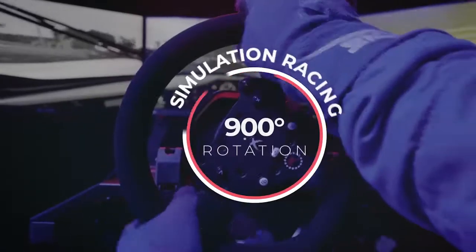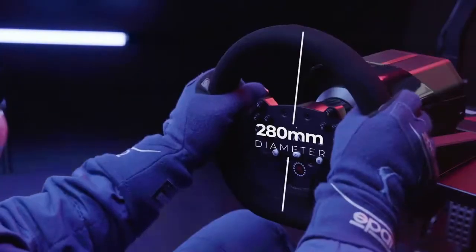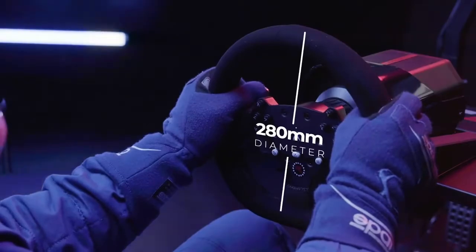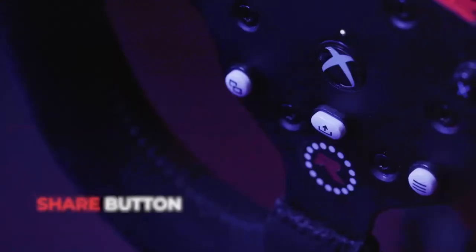A rotation switch lets you easily toggle between simulation racing and arcade style racing. Even the diameter of the wheel is calibrated to exact race car specifications. And an easy share button lets you save and share your best laps with a simple push.